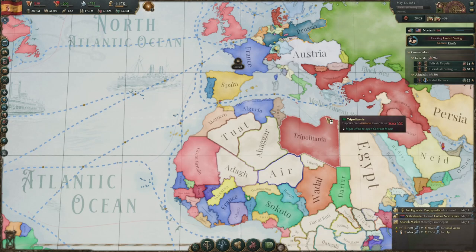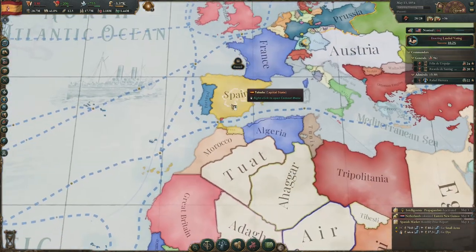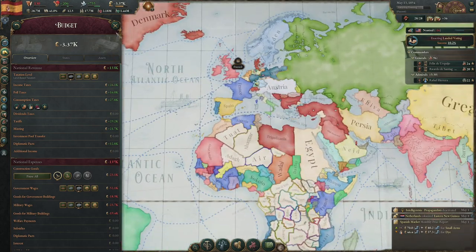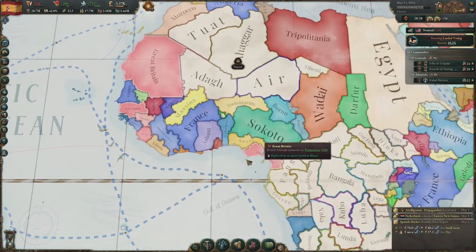Hey guys, welcome back to another video. We're back with episode two of the Spanish campaign. From where we left off, we're in a reasonably pretty good spot. We are losing bureaucracy because I just started incorporating the states in Africa, but I'm building some government buildings so we'll be fine. Money-wise I just have to raise taxes. My economy is pretty good and our GDP has grown very much over the past seven to ten years.